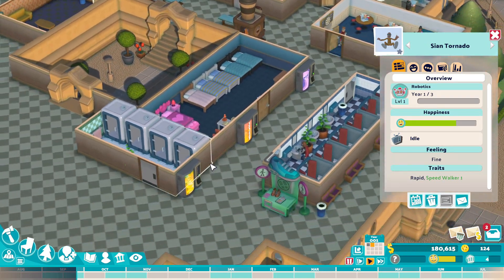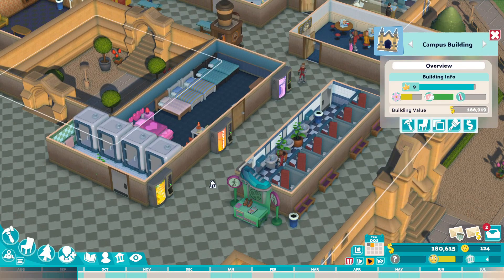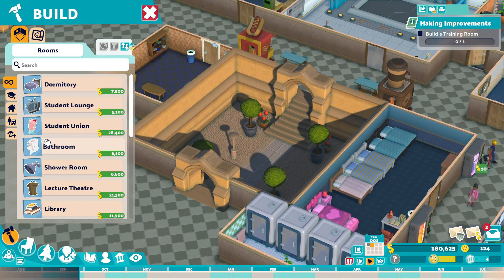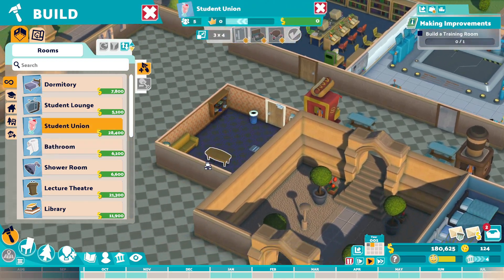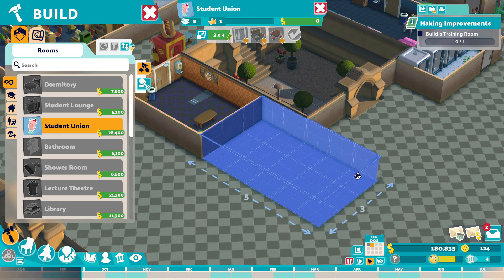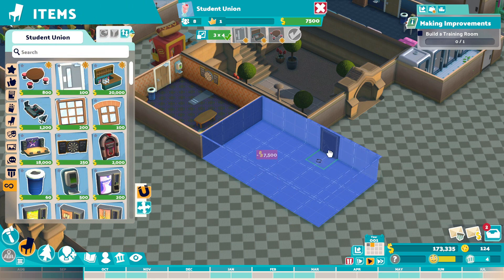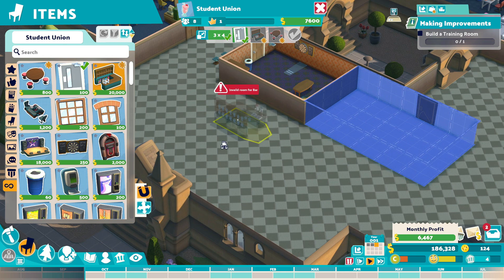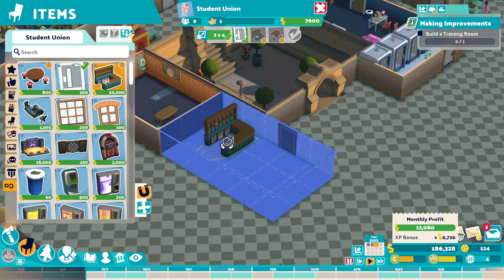Bathrooms are good, that's good. Showers are good. Student Union, I feel like, would be perfectly fine in place here. Have it come from this side. They're not going to add rooms here. Let's place this on the wall, right there.